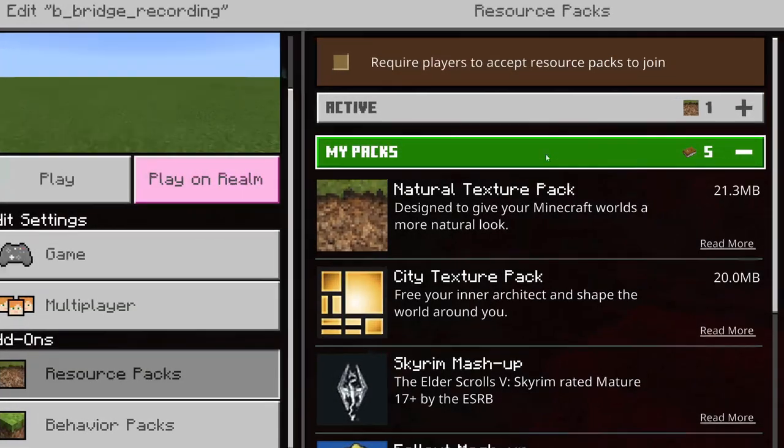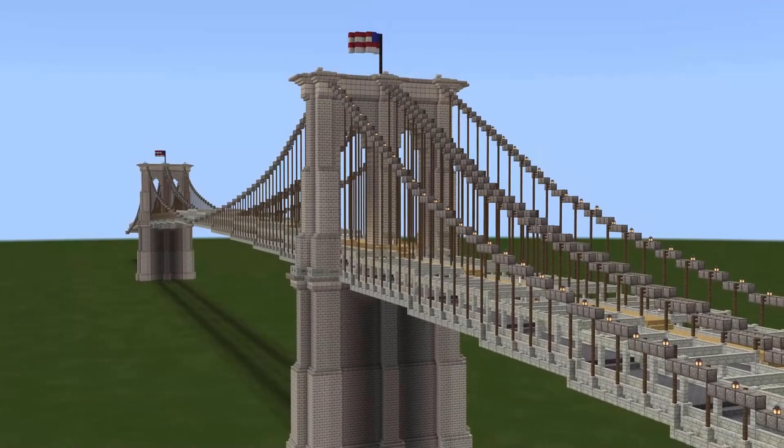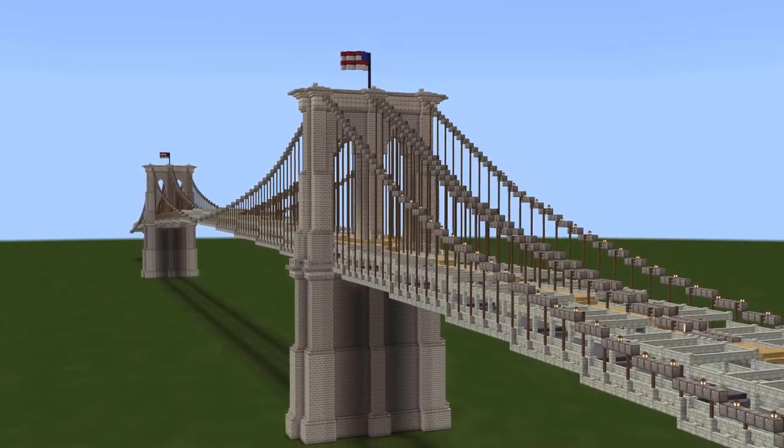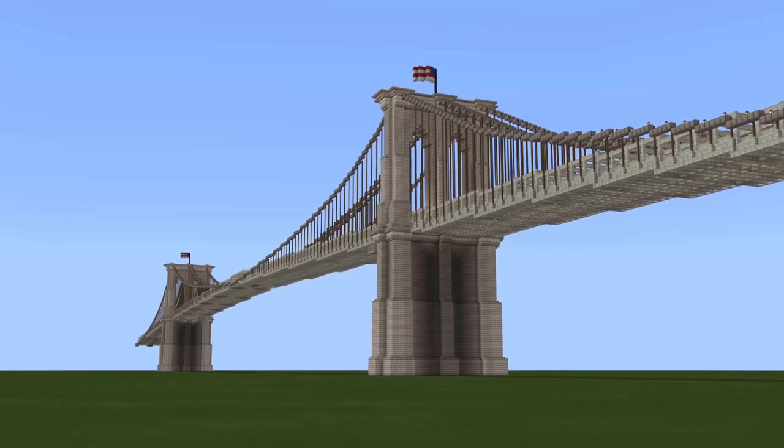I'm going to use the natural texture pack in this tutorial, but it's by no means a requirement, nor are many of the types of pieces I decided to use. Many of the brick, stone, and wood blocks can be substituted out with ones of your preference. The final color palette of the build is ultimately up to you.